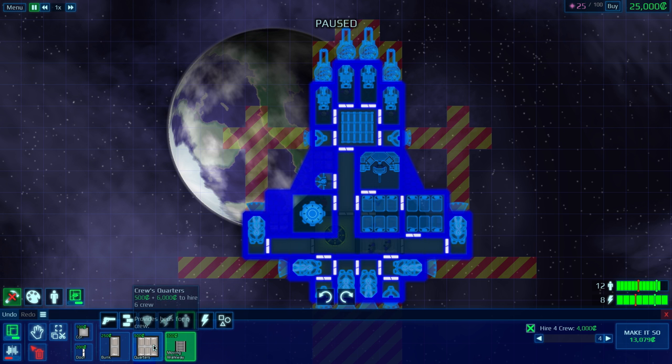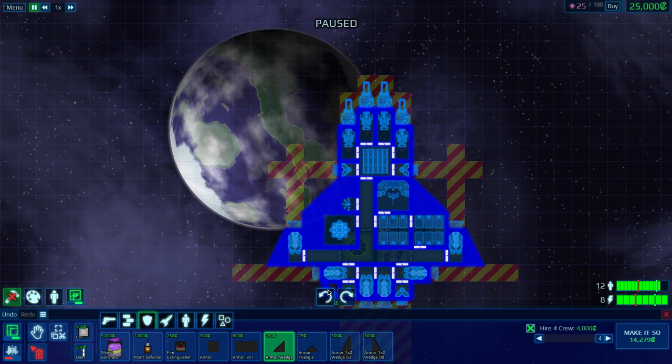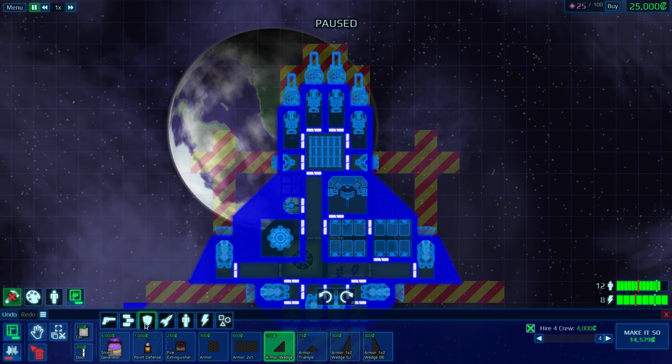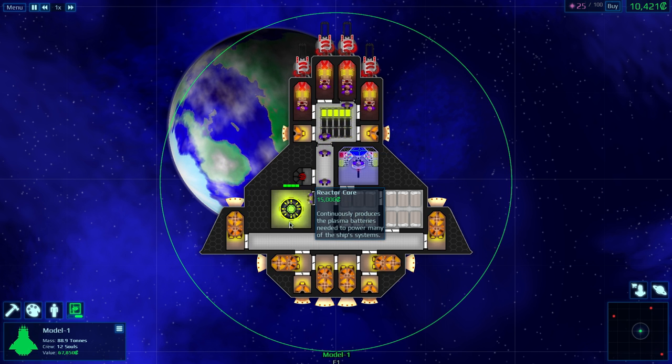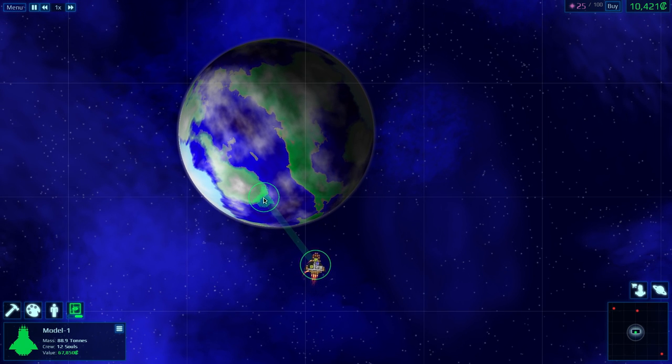The reason that costs so much is because we hired a full complement of crew when we placed it. Let's replace some of this and pop down some armor. We've got a nice full crew complement now. People are going to start moving out — our crew will be busy moving power cells from the reactor to storage for a while, but we don't really need to wait on that. Let's go pick a fight.